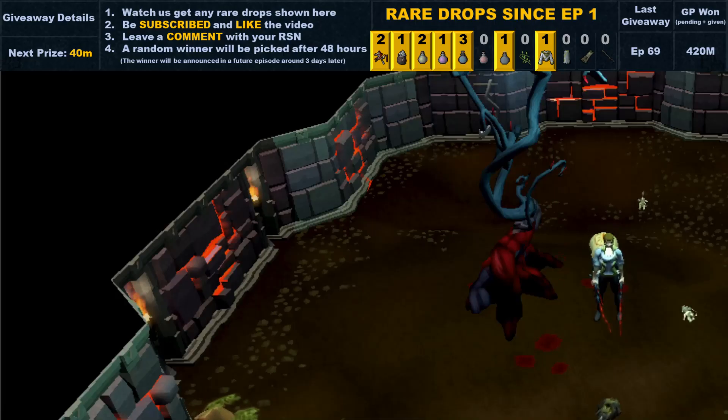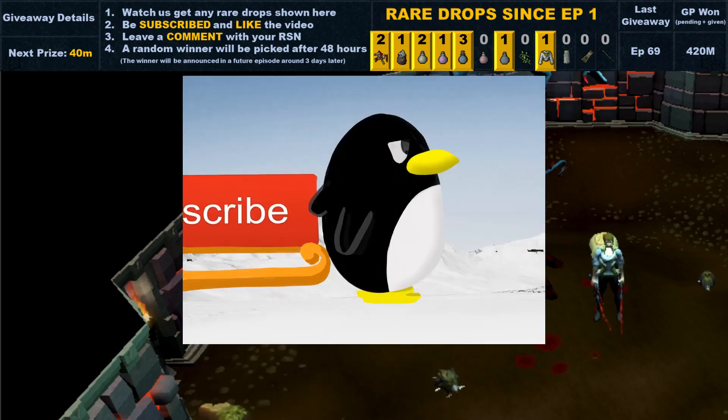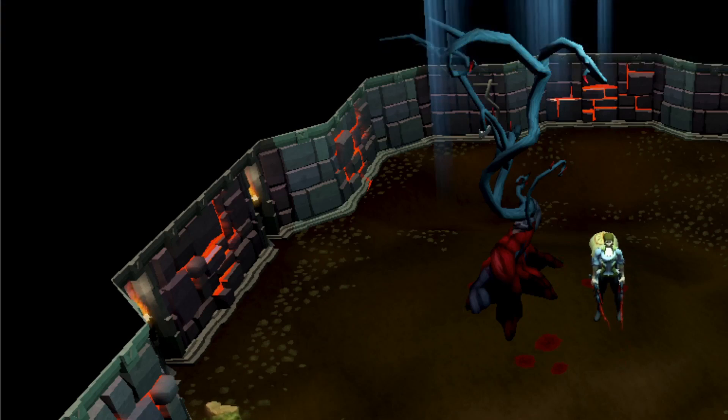Hi guys! Welcome to another episode of iClue for you! This is Aura and Swishy! Welcome to our Cluescroll journey, where the goal is to complete the Illicore Collection log! Today, we are at the Bloodwood tree — the place where you hunt for the Green Wall!